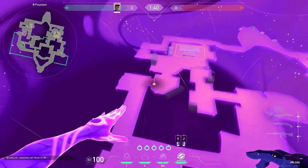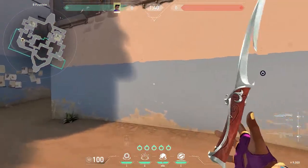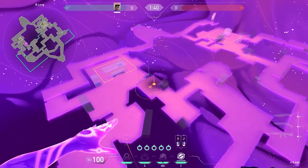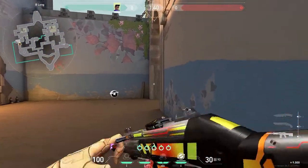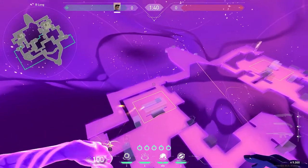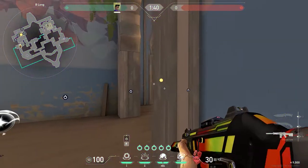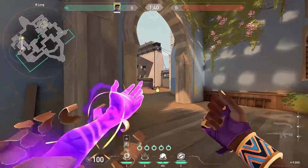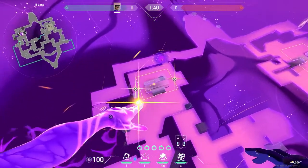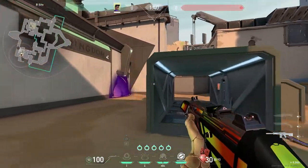Let's say we're attacking B. Some early stars to get long control or to help get hookah control are really good. A pull here off the bat will deny someone from peeking, or make it really uncomfortable if they want to. This pull also traps people right side and pulls everyone on that right side. Once you've scaled up to the site and you're ready to come out, pop into Astra form, get your stars out. The default smokes on left and right are just as good as anything. It's really good to practice putting your stars down really fast so you can go out swinging.